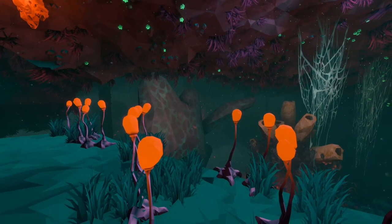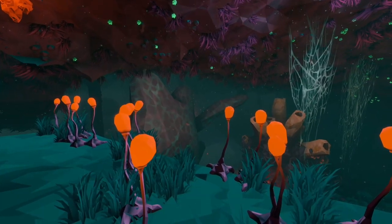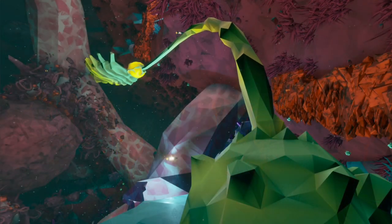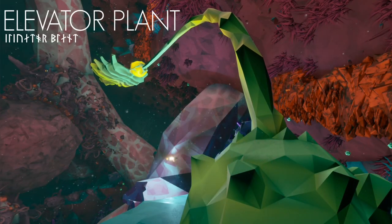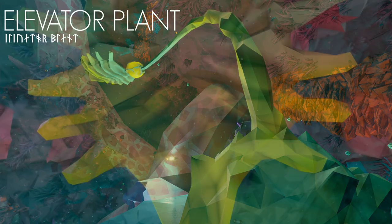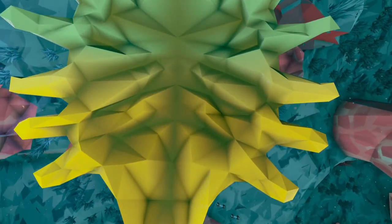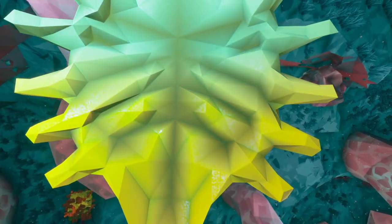The final species of plant found within the Dense Biozone also has utilization during missions: the Elevator Plant. Its broad, flat leaf is highly sensitive to weight changes, and it will raise into the air when pressure is applied.